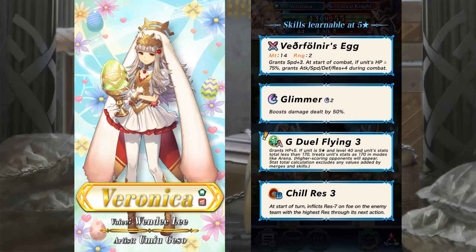Veronica seems like a cool dual phase mage. Her weapon is pretty strong and has some nice synergy with Bruno and other healers. Her B skill alone makes her pretty good fodder, and Chill Resistance is nice too. There aren't a lot of green flying mages, so she could be pretty useful for a lot of teams.